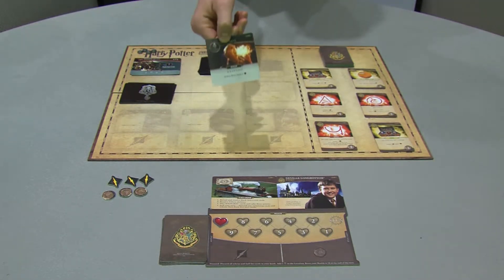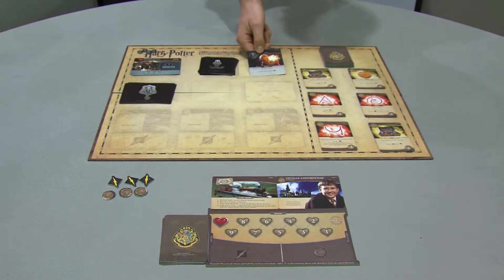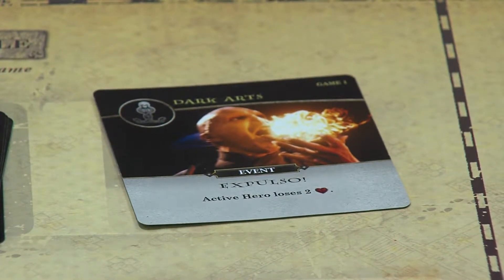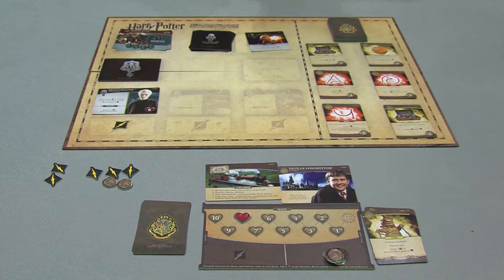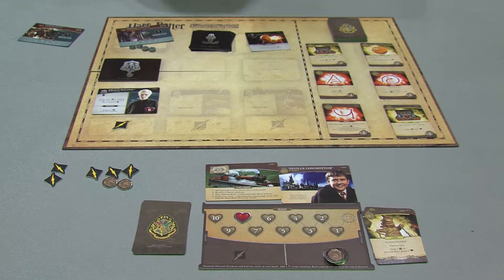Gameplay starts with revealing dark arts events. Look at the location card — that will tell you how many dark arts cards to flip over. Immediately flip a card and deal with the effects. Keep an eye on the villain control tokens. Each time a location reaches its maximum controlled token, that location is placed to the side and a new location appears. If the villains control all locations, the game is lost.